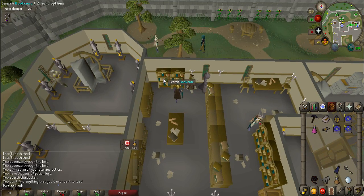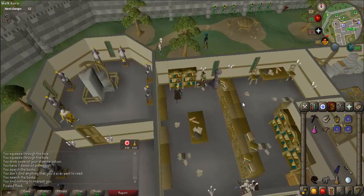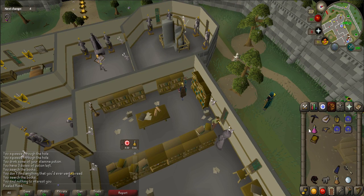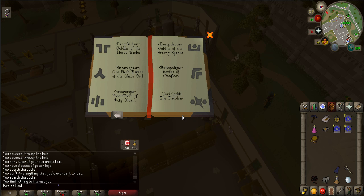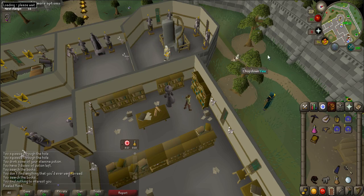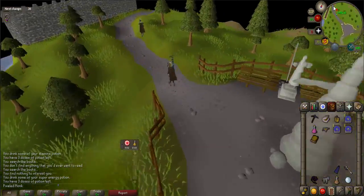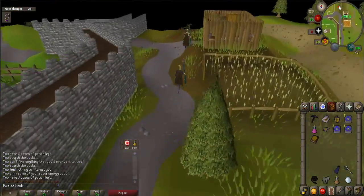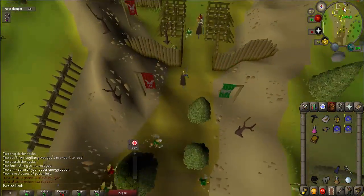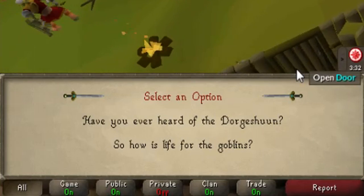Now you'll need to find a book on goblin history. Search the most northwestern bookcase to find it and read the book. When complete, teleport to Falador. Run north out of Falador to the goblin village. Once there, talk to General Bentnoze or General Wartface, who are located in the northernmost building. When prompted, say 'Have you heard of the Dorgeshun?'